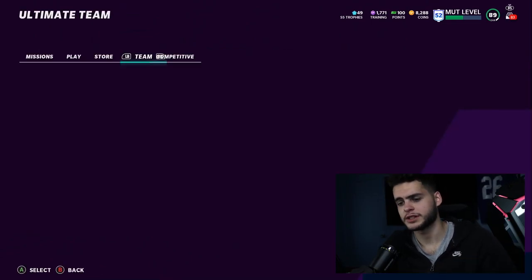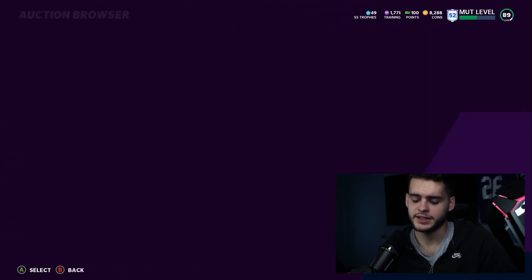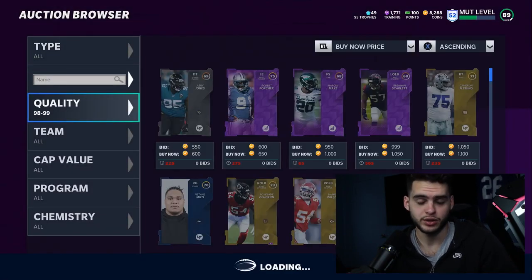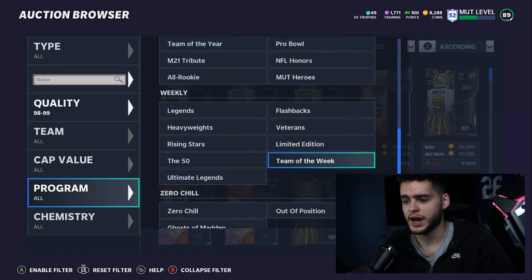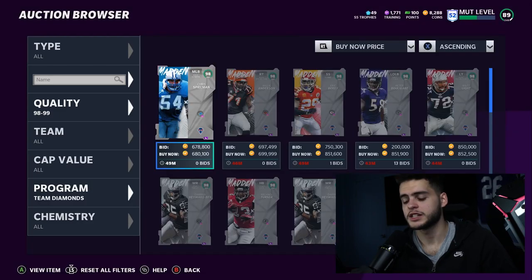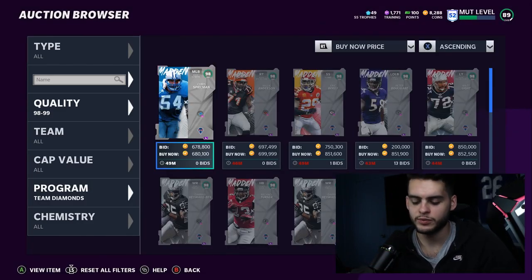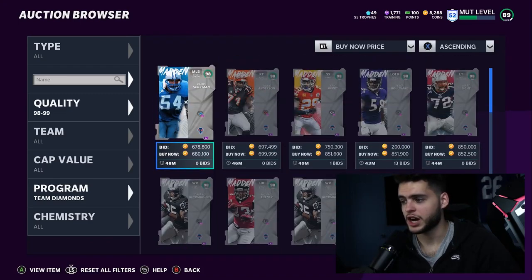Let's get into the Team Diamonds ranking. My number six guy is circumstantial — that's why I threw a top six in there instead of a top five. He's circumstantial in the case that you do not have a quarterback. If you have a quarterback like DeShaun Watson or any of the newer quarterbacks right now, you don't need to focus on this. But if you don't have a quarterback, Johnny Unitas is actually a super good option.